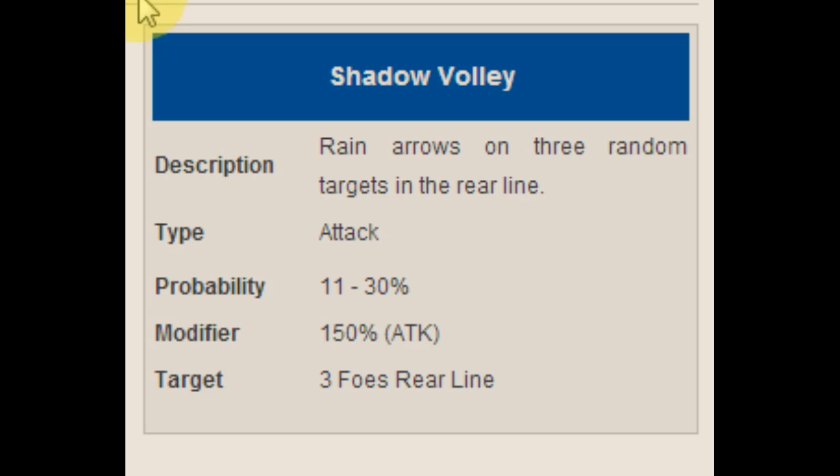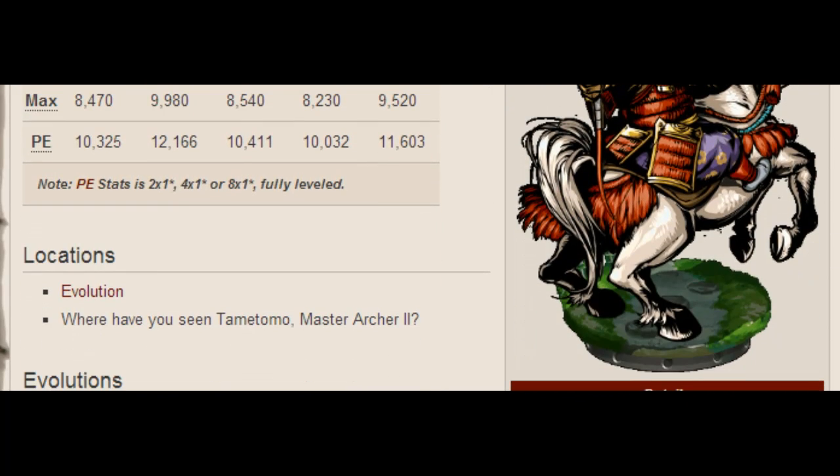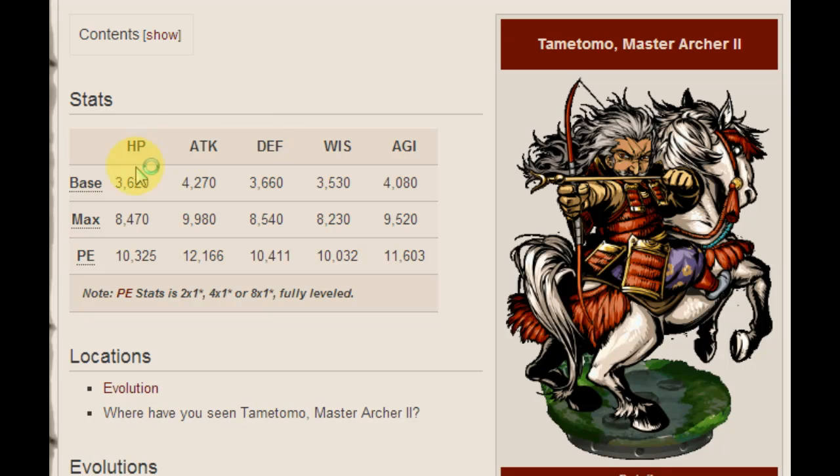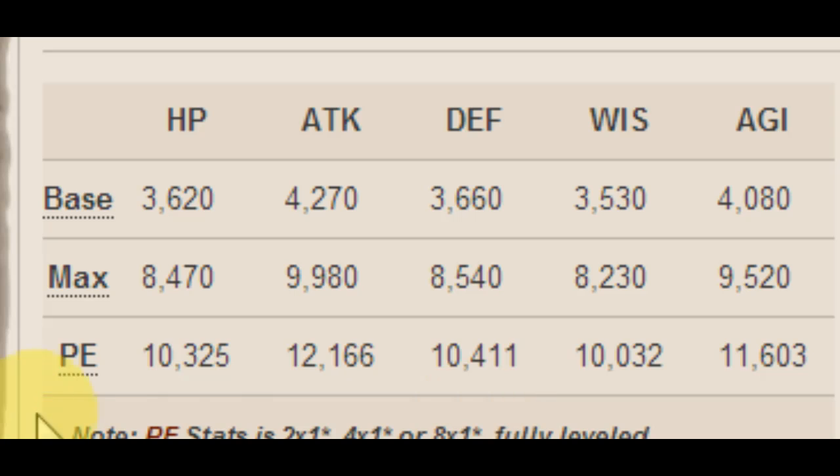Here's a little infographic: Rain arrows on three random targets in the rear line, 150 times multiplier for attack, three foes in rear line. Tamitomo's ability — I have seen it in action. It pretty much chooses three random guys in the rear line to attack. So let's say there's only one guy in the rear line — you will attack that guy three times. If he dies before those three attacks go through, that's great. I see a lot of people using Shadow Volley as one of their skills for their warlord. Tamitomo — even though he has some fair stats, every one of his stats is over 10k — he's not bad at all, but he's not spectacular.